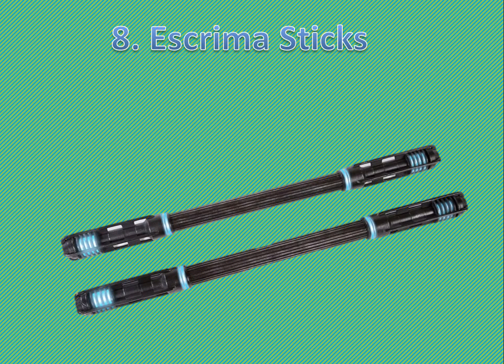Number 8: Screamer Stix. If you've got the Game of the Year edition of Arkham City, or if you've just got the Nightwing DLC, you'll know that he fights with these tazers. You can also throw them — they're called Screamer Stix — and he throws them like batarangs, and they shock people.